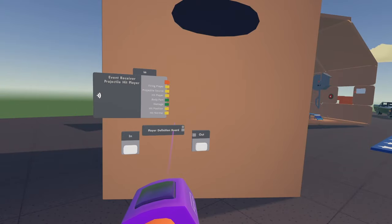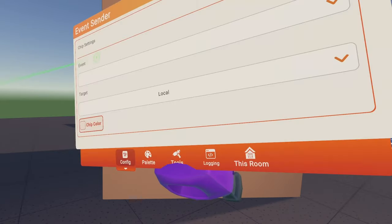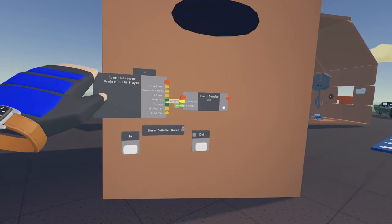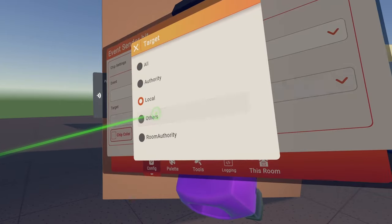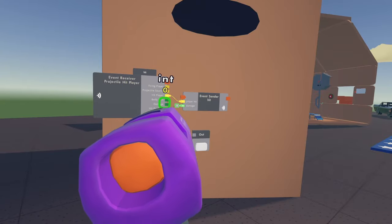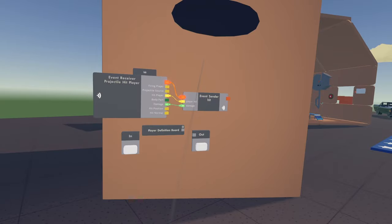Now let's go back into the player definition board. We're going to get an event sender — configure event sender, put your hit event on there, and you can see it adds our two inputs: 'player hit' and 'damage.' I'm going to keep it local. Then we connect hit player to player hit, damage to damage, and connect up the execution. We're basically done inside the player definition board.